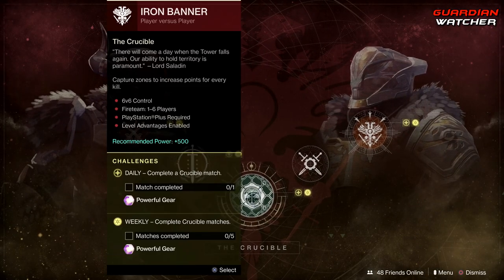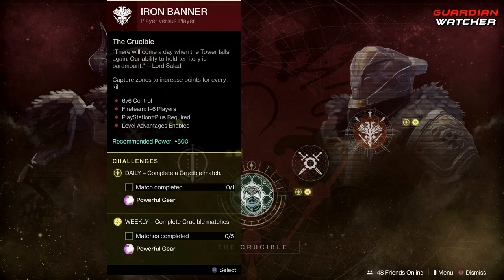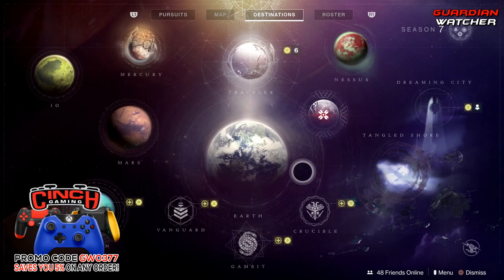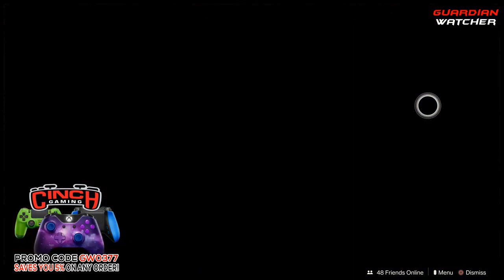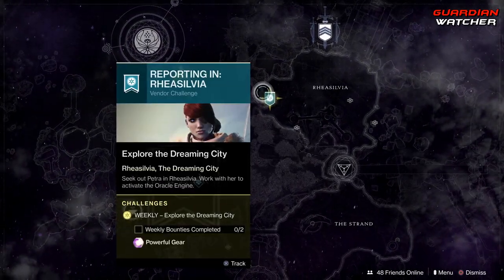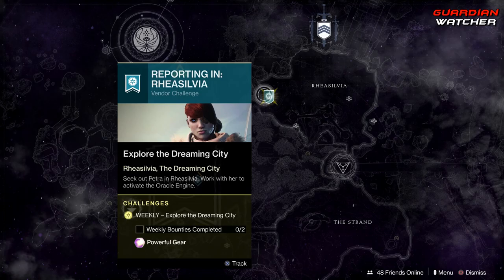Coming to Crucible — as I said, Iron Banner is back — so we need to complete five crucible matches of any type except private match. And last but not least, in the Dreaming City, Petra Venj is in and we need to complete two of her weekly bounties.